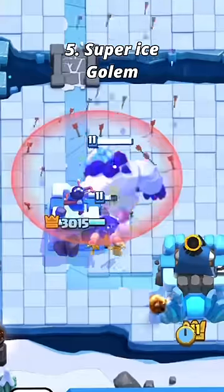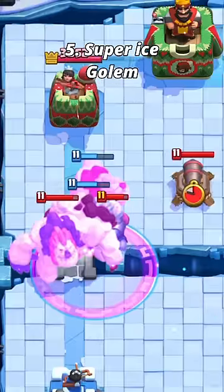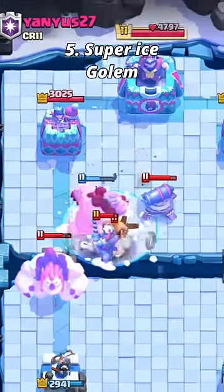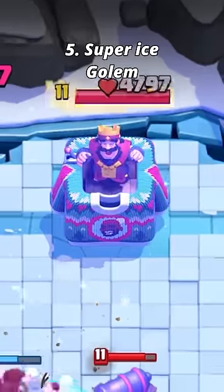Ranking the super cards. Number five: the new super ice golem is basically just a giant, just a bit more american, and apart from freezing everyone for a bit it's useless and a free king tower activation.